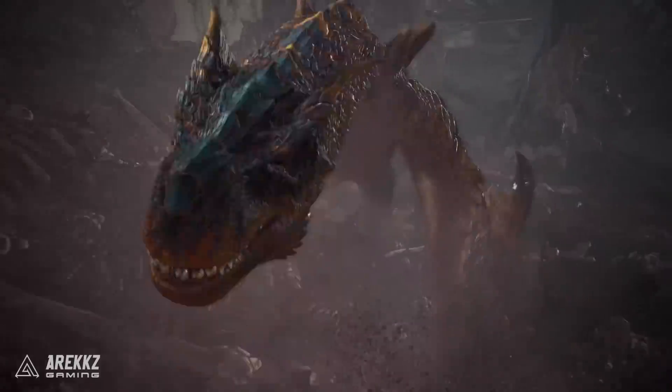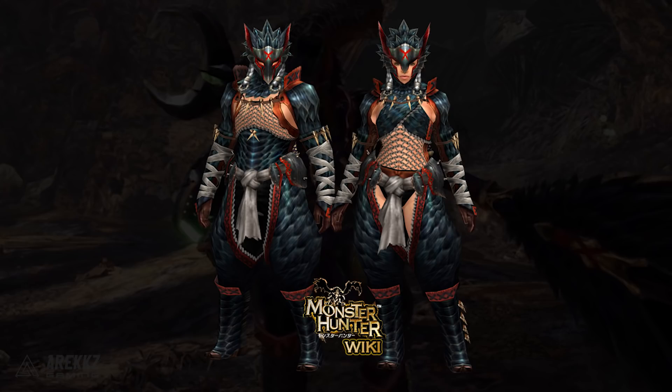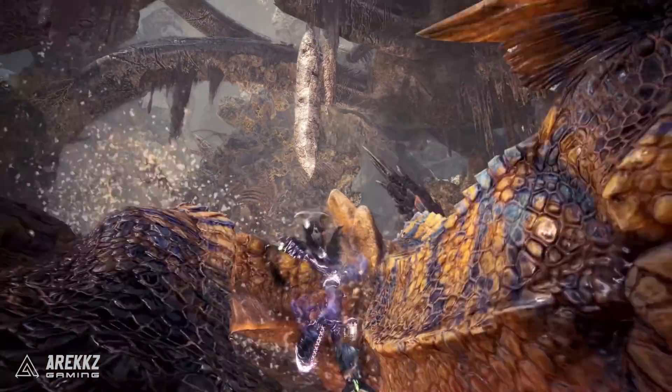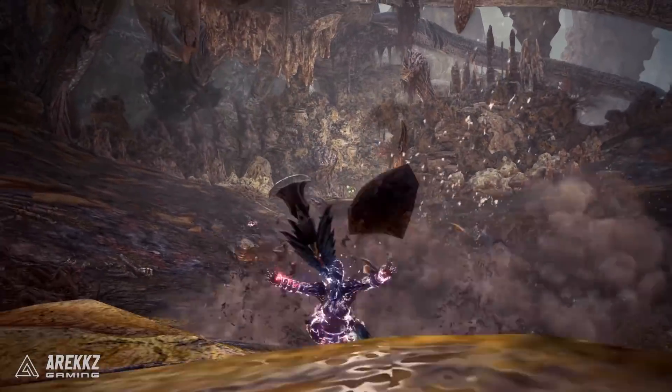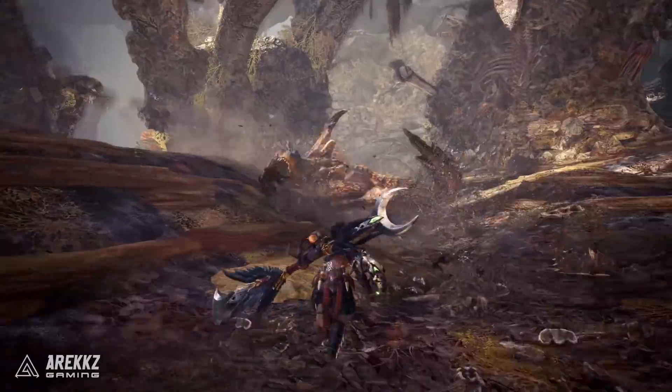In the battle against Tigrex we get a look at the Master Rank Nargacuga gear. This is interesting — keeping in mind this will be Master Rank for Iceborne, the actual gear looks more reminiscent of the high rank Nargacuga gear of old. It may be that for monsters not previously in World, they take whatever the favorite armor set is. Nargacuga gear whether high rank or G rank has always been very cool, so either way this one in the context of Iceborne will be part of our Master Rank endeavors.